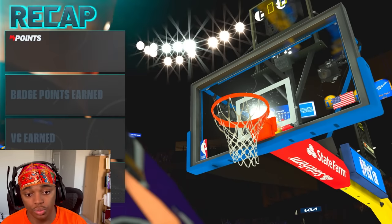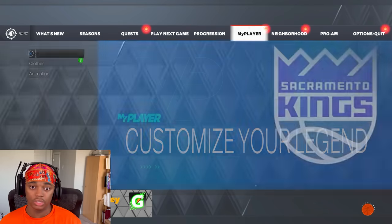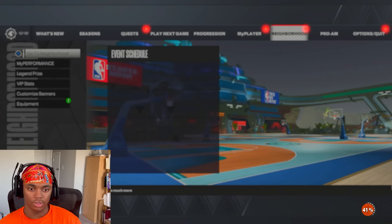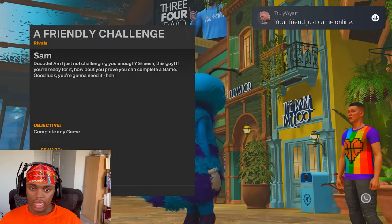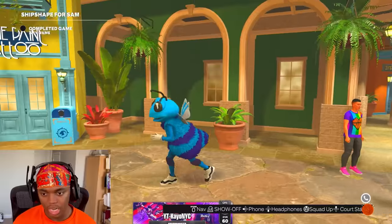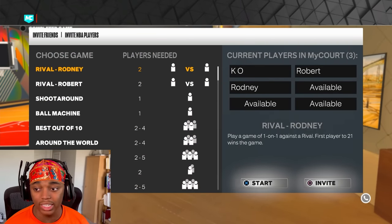This is my first time doing this method without Euro steps, but it should work. It counted those layups. Now we just go talk to Sam — we don't have to talk to Revis and Robert this time. Sam's mission is literally just to complete any game. So what you're going to do is go to MyCourt, and whenever you play these AIs 1v1, it counts toward completing any game — you're killing two birds with one stone.